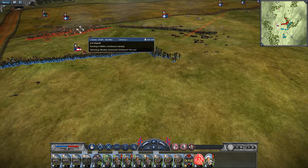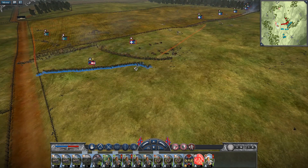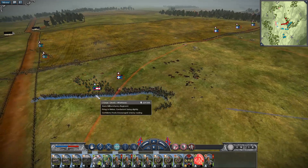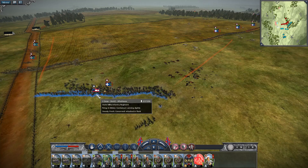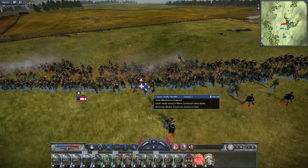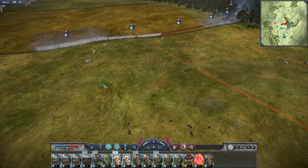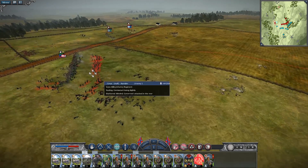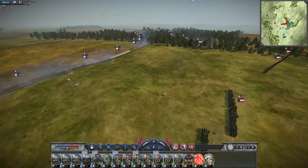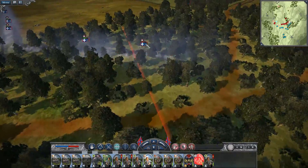State militia going up against state militia and the Iron Brigade — charge! Now my Iron Brigade is running — what are you doing, you fools? So what's going to happen here? Our morale is pretty much breaking — yeah, but I have the experience. My morale's going up, yours is going down — this is my double chevron. You folded that flank.